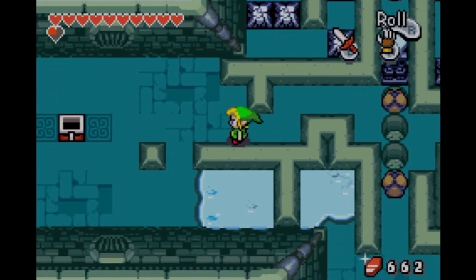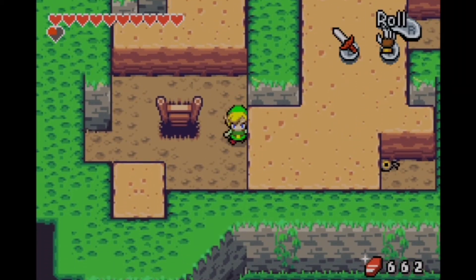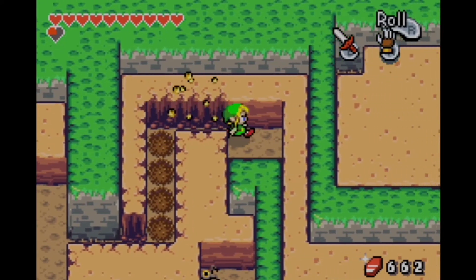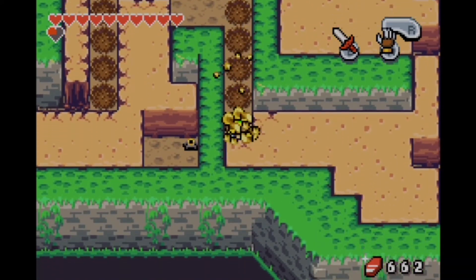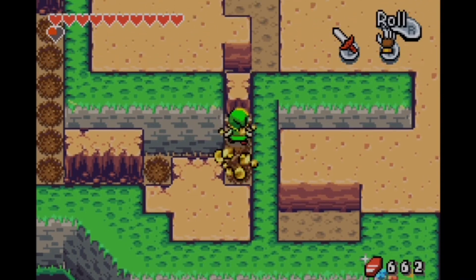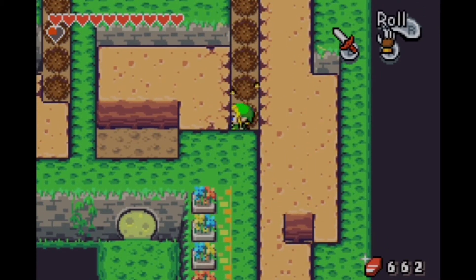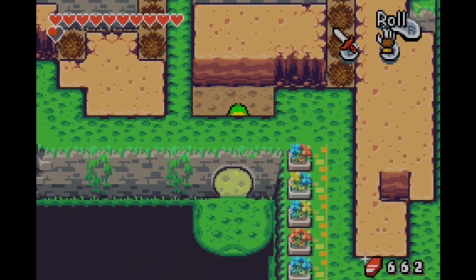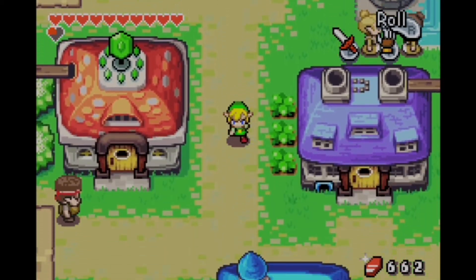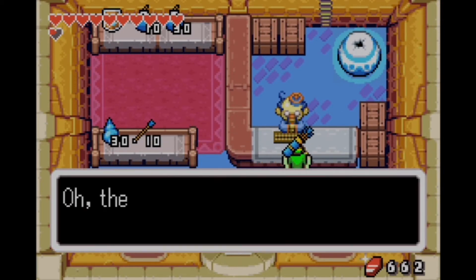Back in part 26 we said we were going to do everything in the game — but we actually don't do all the kinstone fusions. There are 100 fusions in this game and one reason I didn't do them is simply because there are so many and a lot of them feel worthless. We didn't realize you get Tingle trophies for completing them. So that's the only thing we won't be doing — sorry for the false advertising, it's 99% complete.